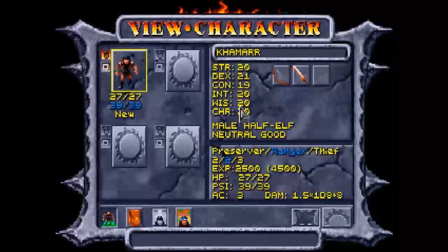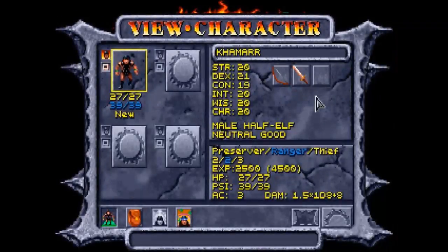We can also get a look at some of Kamar's stuff. He currently has a bow and a long sword. We'll look more in depth at his inventory later. Another thing to note: his ranger class here is blue — that color blue indicates he has chosen the air sphere. As we create more characters, their sphere colors will change depending on whether we choose air, earth, fire, or water. Let's make our next character.